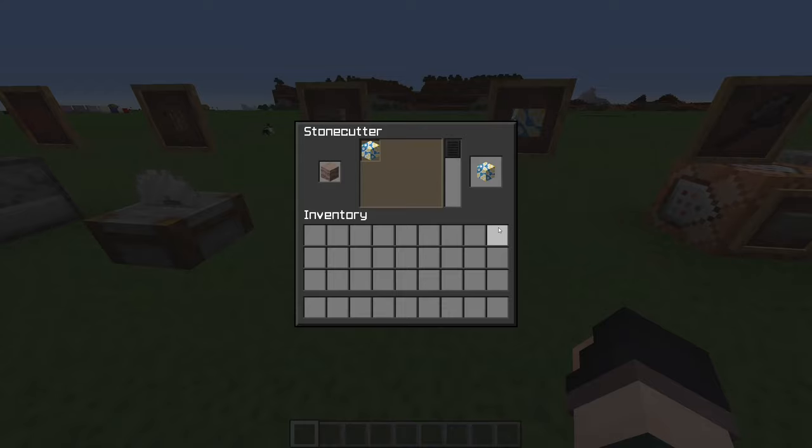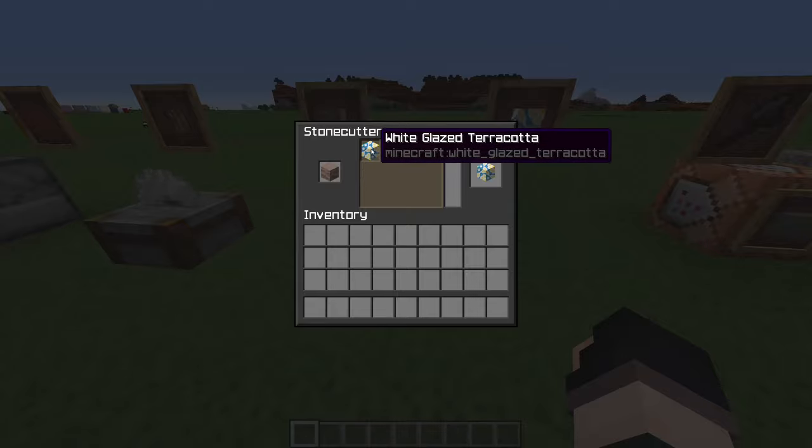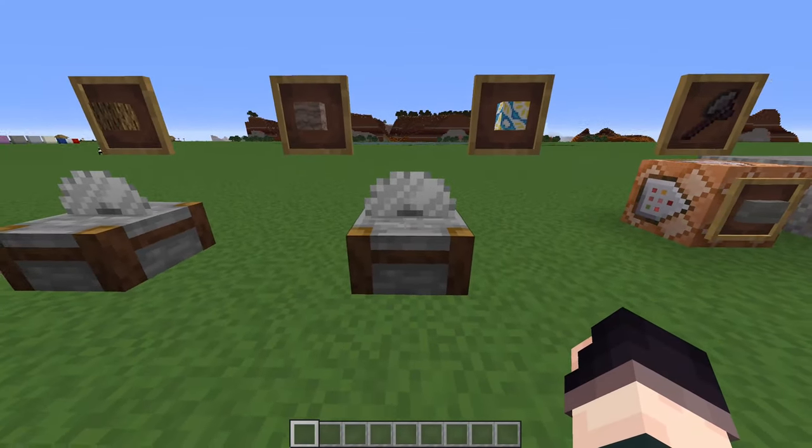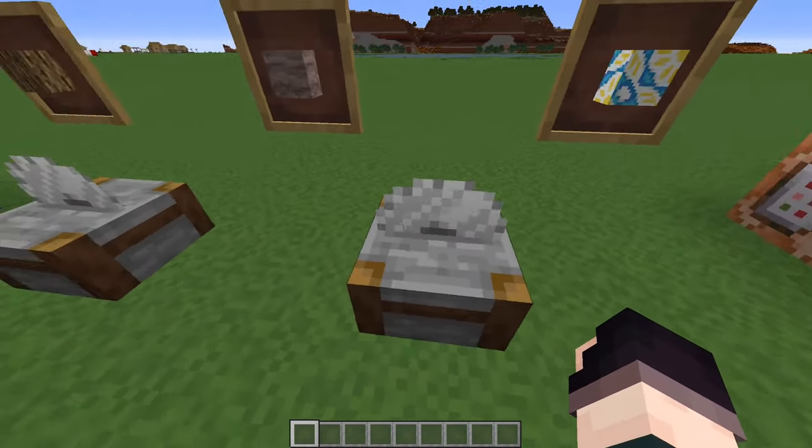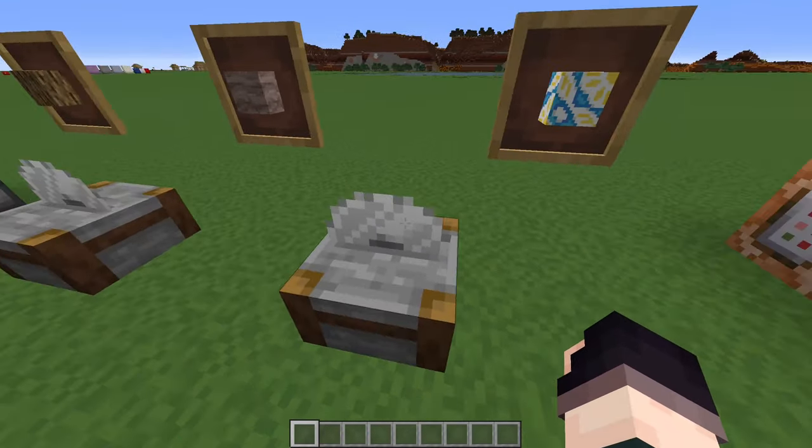We've also brought back the stonecutter recipes for terracotta. It's always annoyed me that you make glazed terracotta - or painted terracotta as it should be called - in a furnace in vanilla Minecraft. I think Mojang were just lazy, honestly. Glazed terracotta would have been best done with an entirely new crafting table that let you add dyes to blocks. Instead they made it so melting terracotta paints it with a design, which doesn't make sense. So all terracotta types are now crafted from the stonecutter, which I think is the most appropriate block for making a texture more detailed and clean.